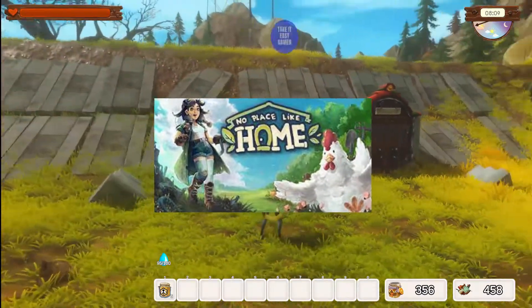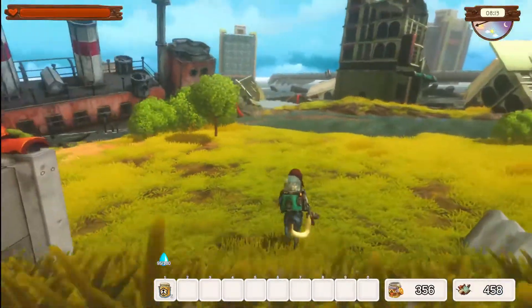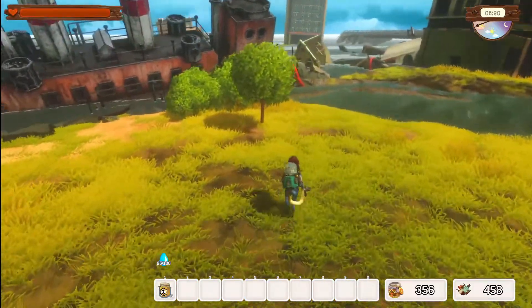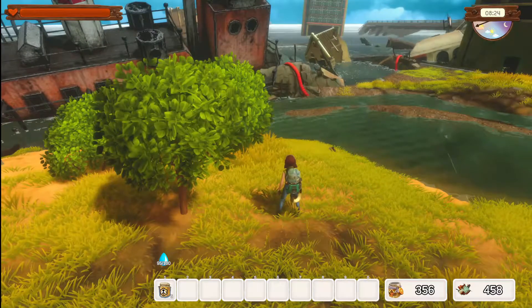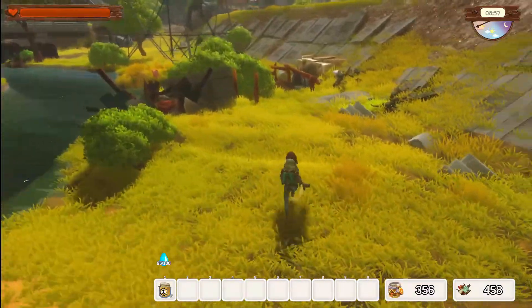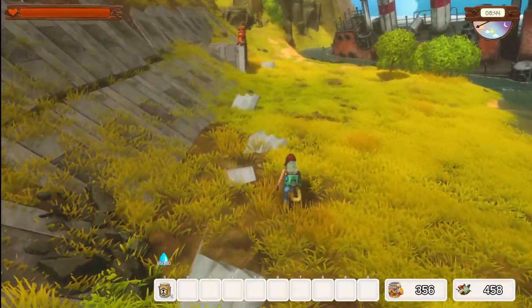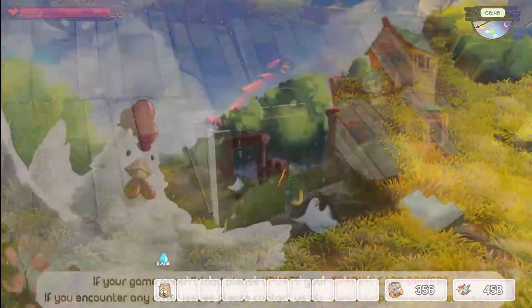Welcome back everyone to another episode here at No Place Like Home. I am over here in the city. I went back through the city door and between episodes I cleaned all this up, but I wanted to let you know that there was a box right here that contained the water filter, and we also got the recipe for double top truffles.